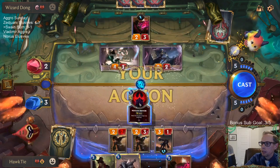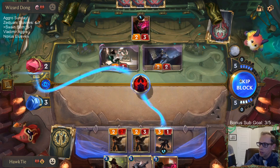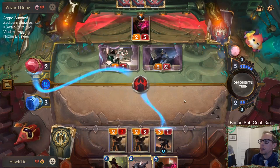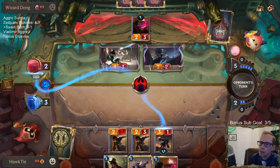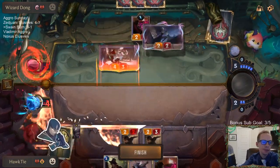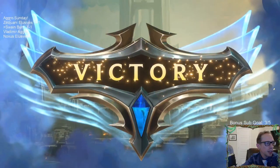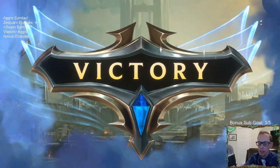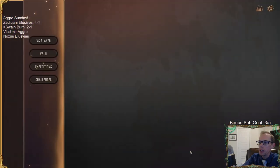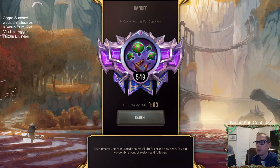That was really good — they played the Shadow Assassin, so they need Will of Ionia to survive. Hopefully no Will of Ionia. Awesome! What a close game in the burn mirror. Swain did a good job though — forced them to play Brothers Bond and block. The fearsome was pretty powerful.